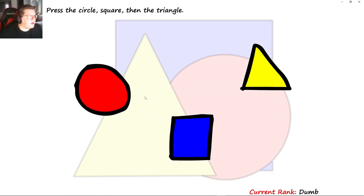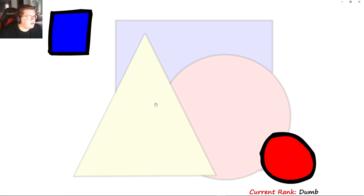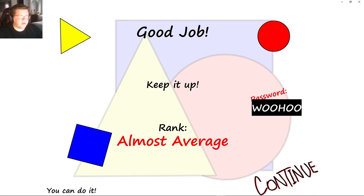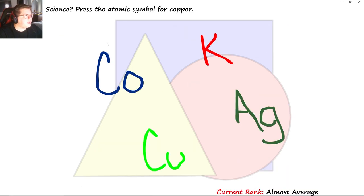Press a circle, square, triangle — circle, square, triangle. We're almost at an average rank. This is a password: woohoo. Are we keeping that? Science.